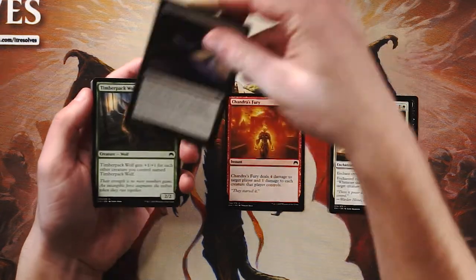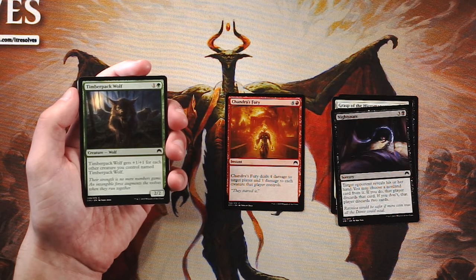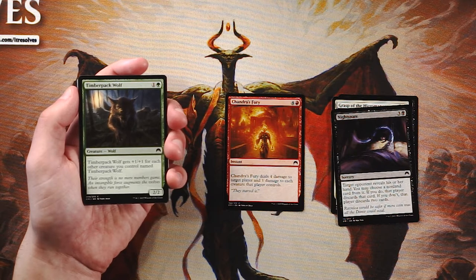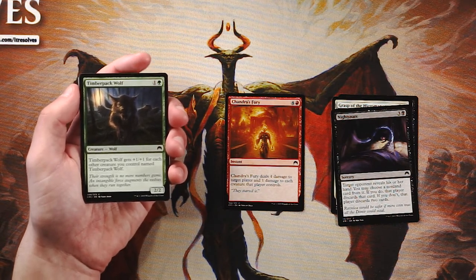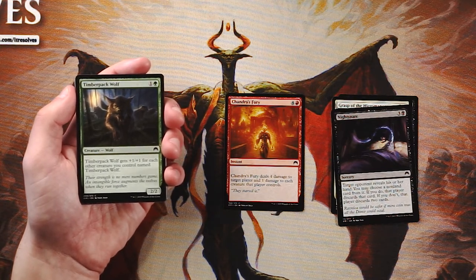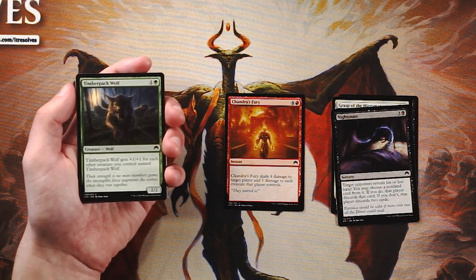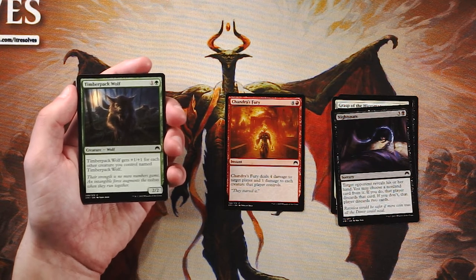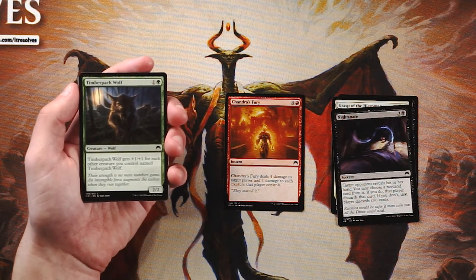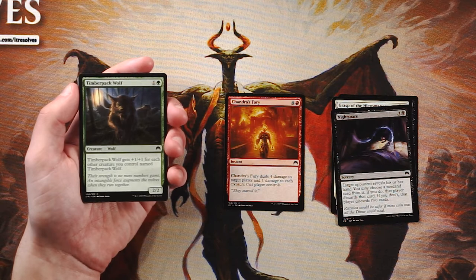Timberpack Wolf is a 2/2 for one and a green that gets plus one, plus one for each other creature named Timberpack Wolf you control. It's almost exactly like the Seven Dwarves from Throne of Eldraine — they buff each other and in limited you can run as many as you want, making them really strong. At worst it's a 2/2 for two, which is playable anyway. I actually really like this card. It's very strong early game, though not above the Fury.